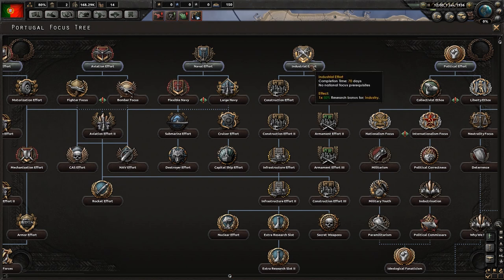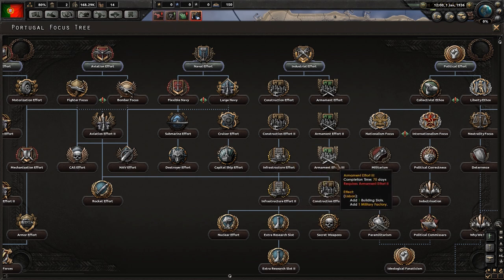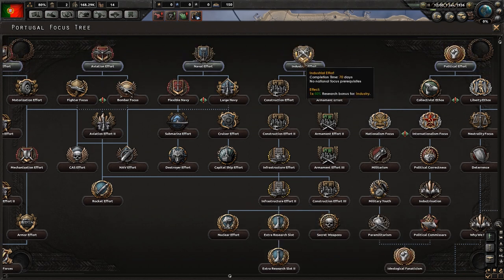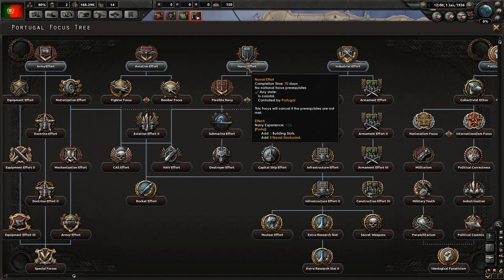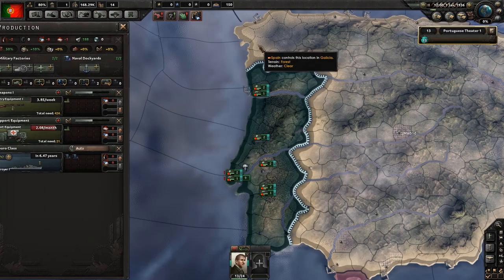It might be a good idea to go down construction effort and just build as many civilian factories as we can and really push our production speed up. I think industrial seems like a good idea. I don't think we need to focus on army or aviation, but I assume they do the same kind of thing for research bonuses. Naval gives us three naval dockyards, which is good if we really want to go heavy navy, which we might want to do, but I want to go industrial first. We'll start that as our focus.